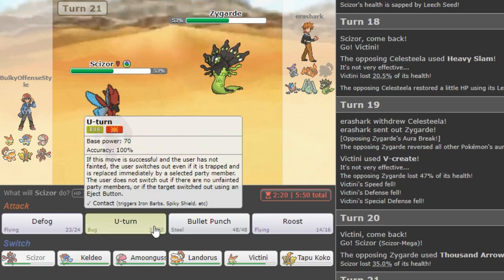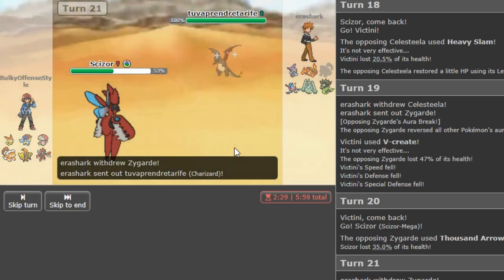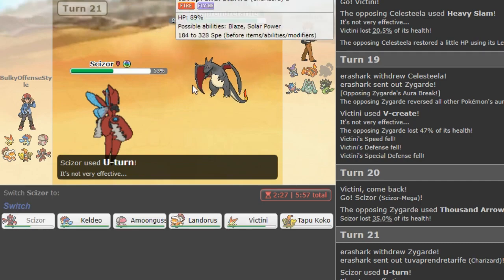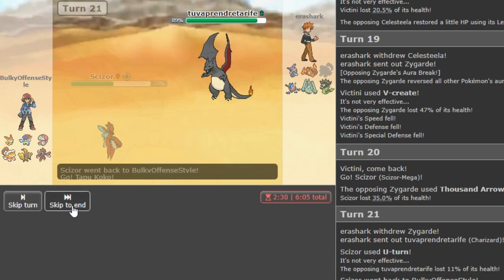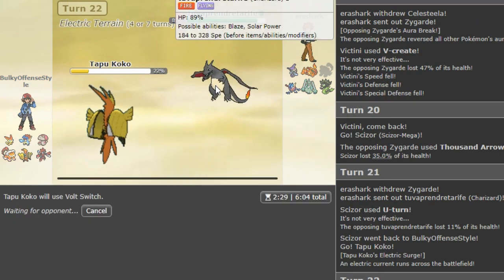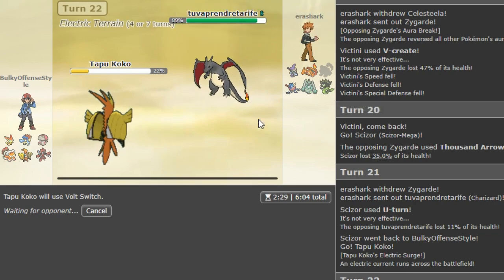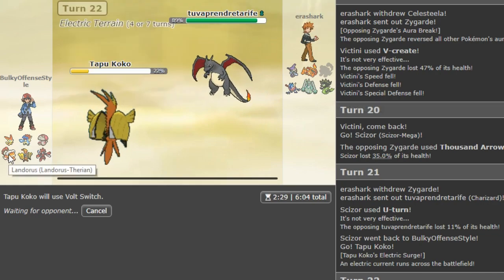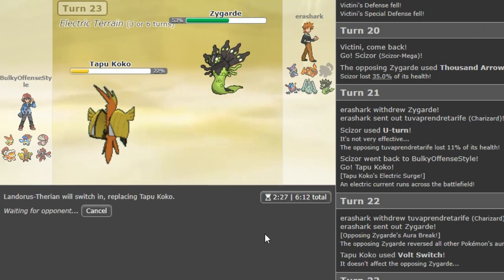If you see Tyranitar and Heatran then you just spam U-turn or Brick Break usually with this team — Heatran is a bit annoying. I really want to U-turn here to just have the momentum up because I don't necessarily need this healthy. If he goes Zard I didn't want to let that in for free — he could have doubled Zard way earlier but he didn't. What I can do is go into Tapu Koko to Volt Switch, to find out if he's Zard X or Y.